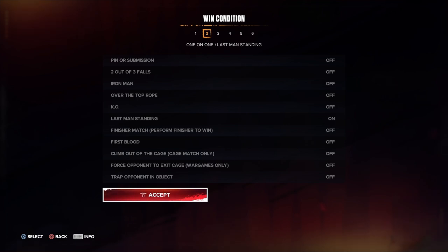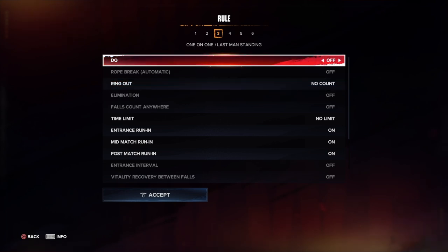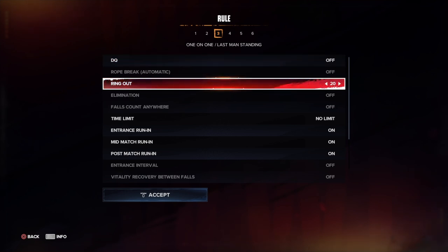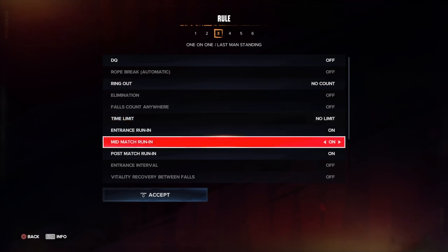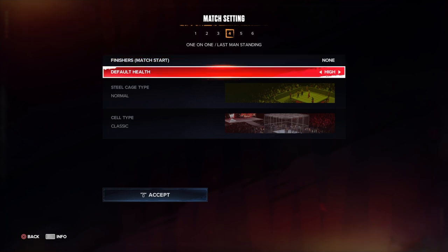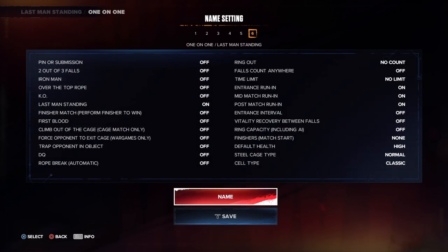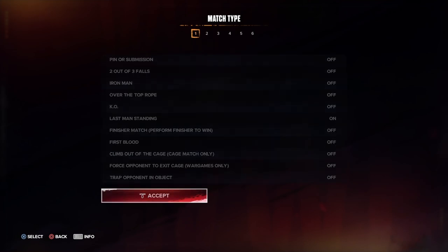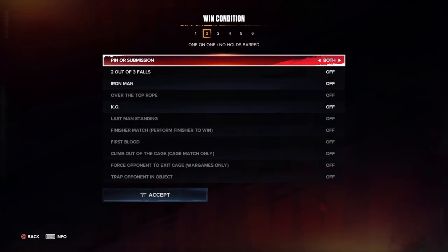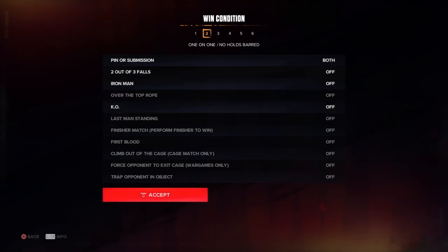Last man standing is pretty boring — there's not much here. You can turn on DQ if you want, and a ring count — a 20 count. You can also set a time limit. Finishers and the weapon wheel are available; you can change up the whole weapon wheel.